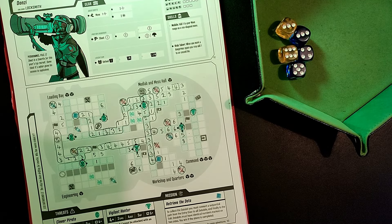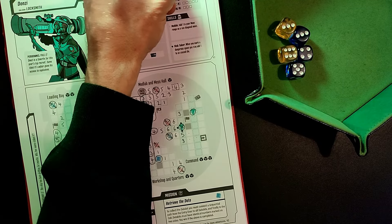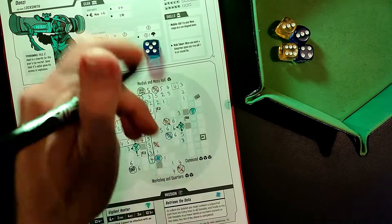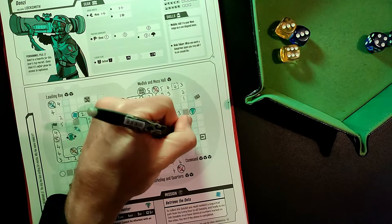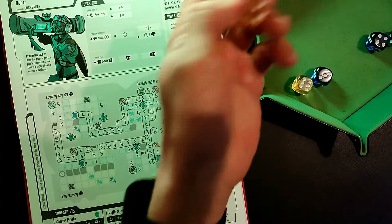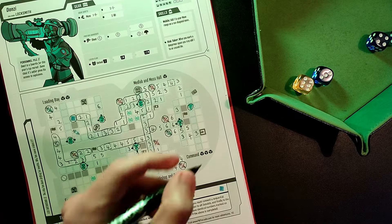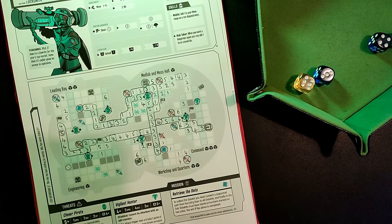I've rolled a five, which means the vigilant hunter is going to attack — I'm taking two more points of damage, down to three health remaining. But I've got a five to place there, a four there, and a three there. When I place that final one, the vigilant hunter might take one last pot shot at me — it does — but it doesn't matter because I've reached the exit using this continuous path and the mission is complete.